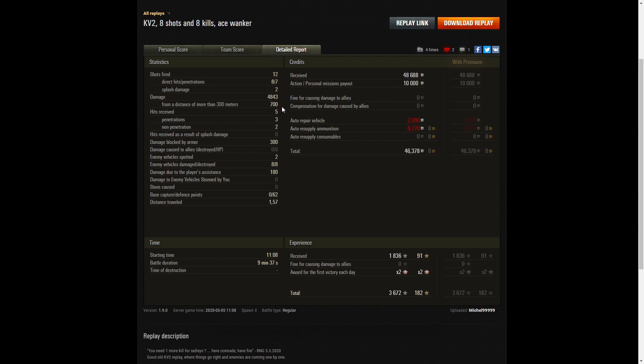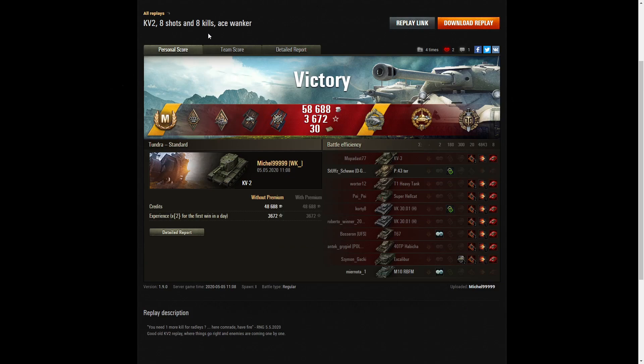He did 4,843 hit points of damage, of which 700 were at more than 300 meters. He received five hits from the enemy — three penetrations, two non-penetrations — and 300 hit points blocked by armour. He spotted two enemy vehicles, damaged eight, killed eight, and did 180 hit points of damage assistance. He got 62 defence points. On a free-to-play account he earned 48,680 credits plus 10,000 from personal missions, and after repair and ammunition resupply — no consumables used — he made a profit of 46,378 credits. He received 1,836 base XP, times two for first victory, totalling 3,672 experience points.